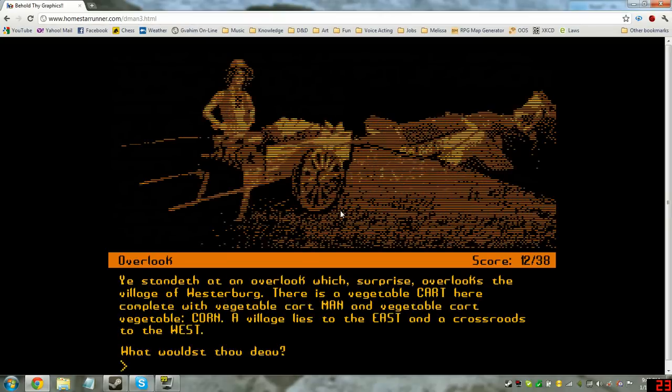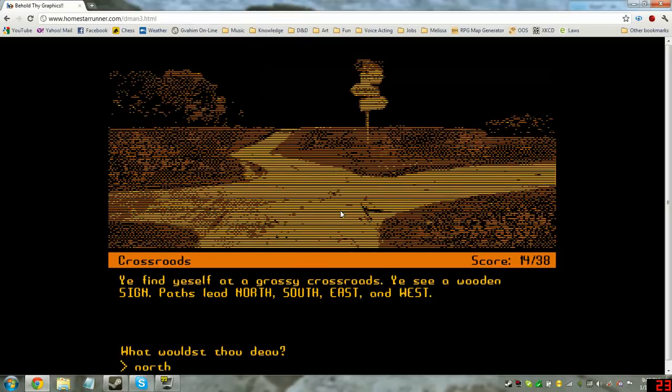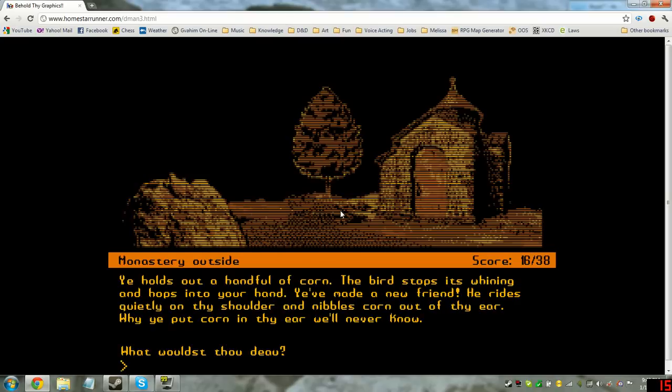I have an idea. Buy corn. He hands a bag of coins to the vegetable cart dude, who hands back a handful of dried corn. Commerce at work. We've got corn — let's go make a friend. Give corn to bird. He holds out a handful of corn. The bird stops its whining and hops into your hand — you've made a new friend. He rides quietly on thy shoulder and nibbles corn out of thy ear.